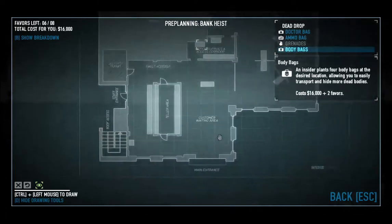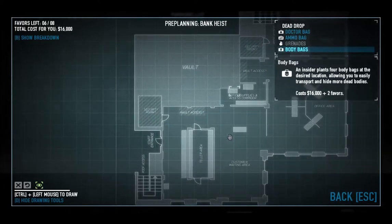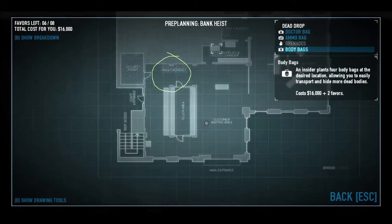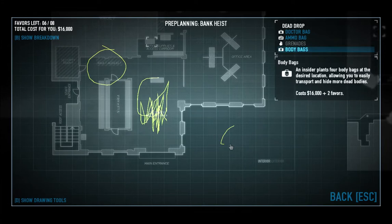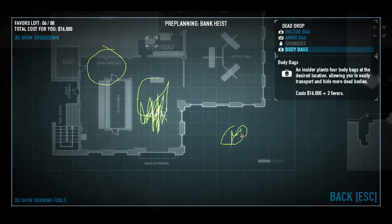Those are the things you want to remember. Now, vault access — say it's right there — you need to get down all the civilians in this area. Remember, there's always going to be a person out here. Every time I play with a friend, I always get one guy specifically to pay attention to that dude out there, because he will lay down and then call the cops, so he is very essential to get down.